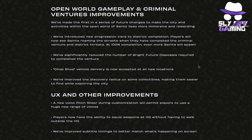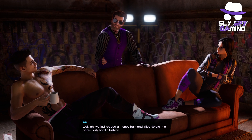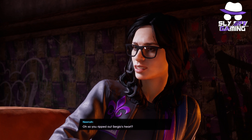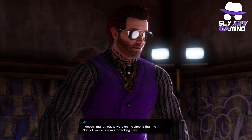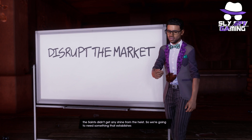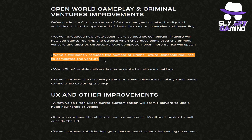They've also made significant improvements to open-world gameplay and criminal ventures. They've introduced new progression tiers to district completion. Players will now see saints roaming the streets when they have completed the criminal venture and district threats. At 100% completion, even more saints will spawn. Something like this gives you the impact of actually taking over the streets of Santo Ileso, giving players that feeling of seeing more of your gang roaming the streets.